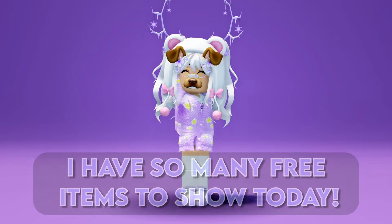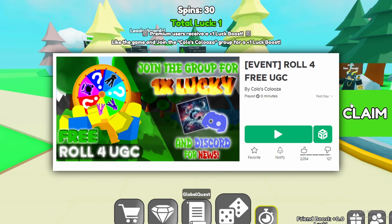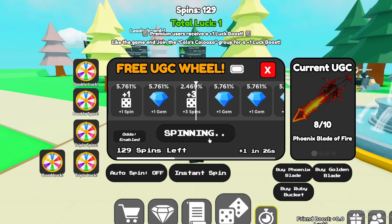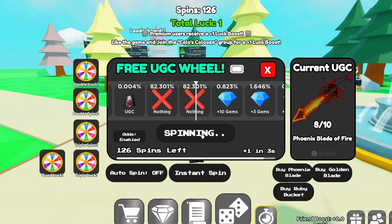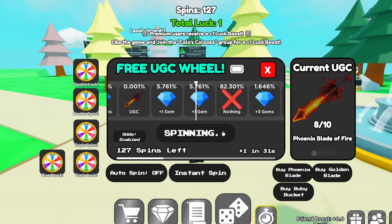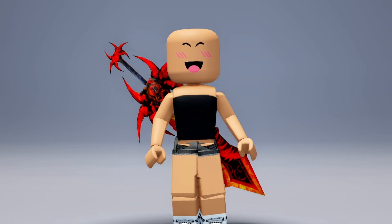Hello Lilies! I have so many free items to show today. I hope you enjoy. To get this free item you have to join this game called Roll 4 for UGC. Once you join you have to spin the wheel and hope to land on the item. Here is the free item.